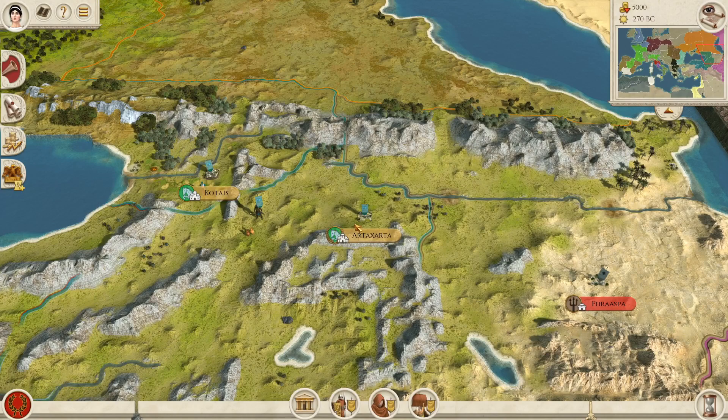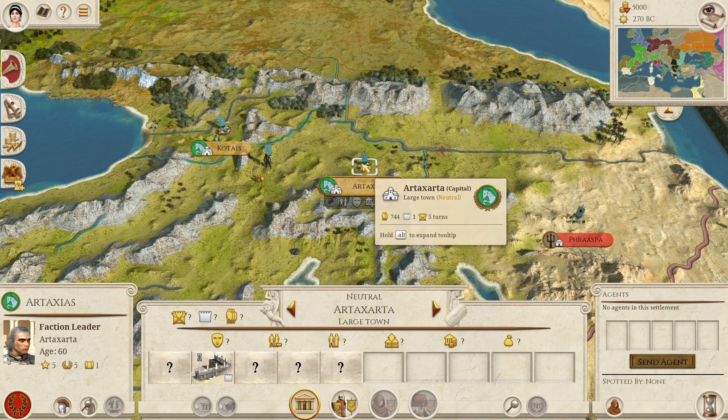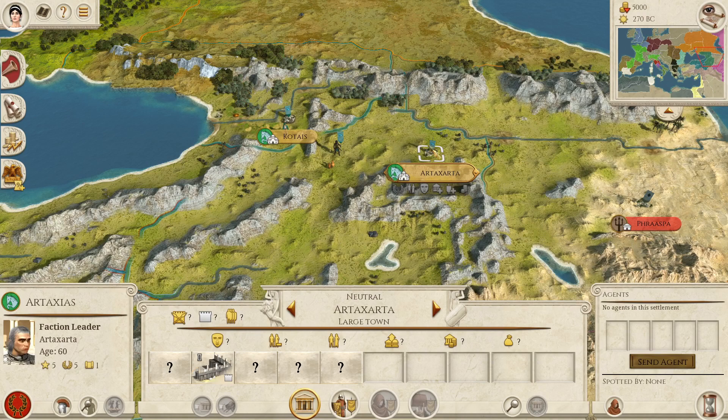And my number one pet peeve: I want to see Artaxata replaced by Armavir. It's in the same area, slightly northwest of Artaxata. Armavir was the capital of the Kingdom of Armenia at the time. Artaxata was founded about 100 years after the start date. The faction leader of Armenia should not be Artaxas — the founder of Artaxata — who also lived about 100 years after the start date. I'd like to see the faction leader be either Orontes — the Greek version — or Yervand, the Armenian version.